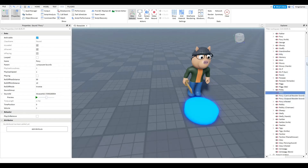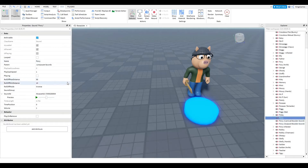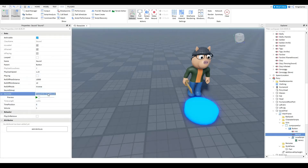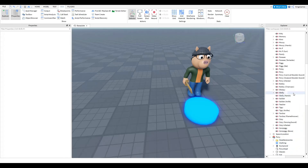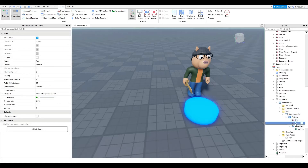A helpful tip: search 'all Piggy sounds' and you'll find a little model that contains all the jump scare sounds from Piggy Book 1. I'll link it in the description. Find the Pony sound, preview it, copy it, go into the morph pad's sound field and paste the ID. If you want it exactly right, you can delete the existing sound object, grab the one from the model, bring it down, and rename it to 'Sound'.